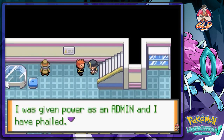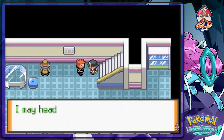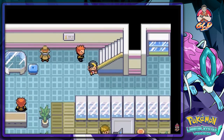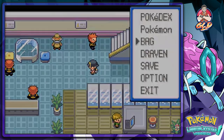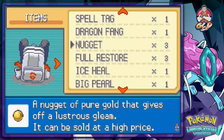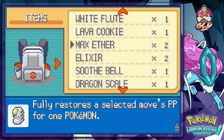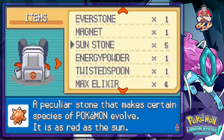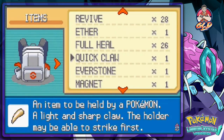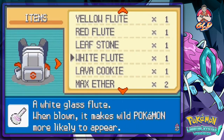The defeated admin says he was given power and has failed. He's going to head back home and begin training his own Pokemon. I tell him that whatever Team Saturn's leader is selling isn't working — I've beaten them every single time. He was the best one I've seen so far.